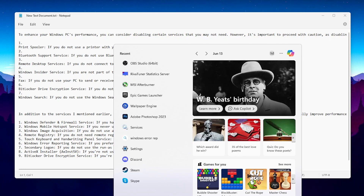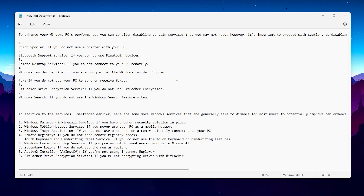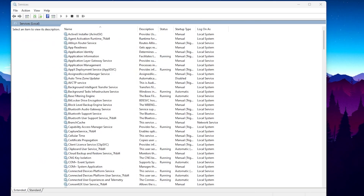In the very first step, you need to go to your Windows search and search for 'Services' and open up your Windows Services. Make sure to run this as administrator so we can get full access. I'm putting the text file on my second screen and now we are going to do the optimization.